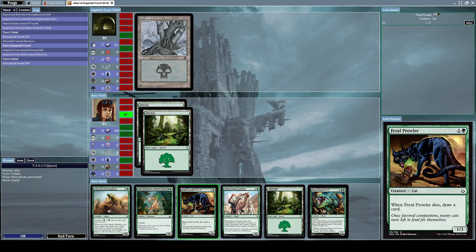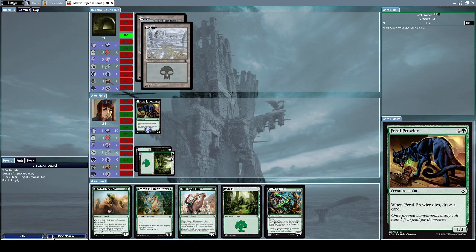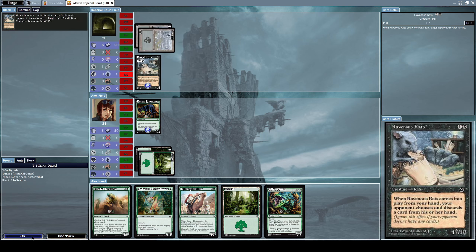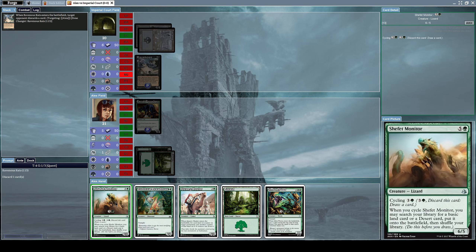Let's summon a Feral Prowler, which is a 1/3 cat creature with the effect: when Feral Prowler dies, draw a card. That was just insanely bad luck. He summons a Ravenous Rats, which is a 1/1 creature with the effect: when Ravenous Rats comes into play from your hand, your opponent chooses and discards a card. So right now I have to choose a card to discard.